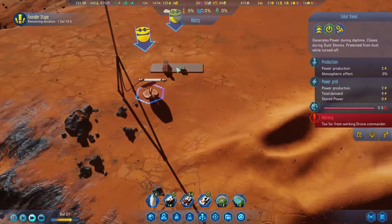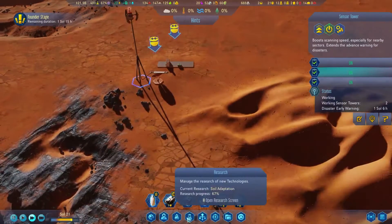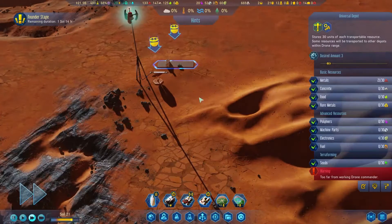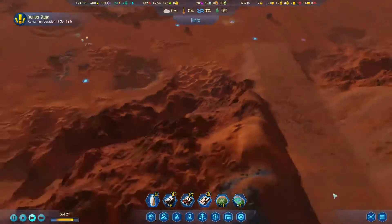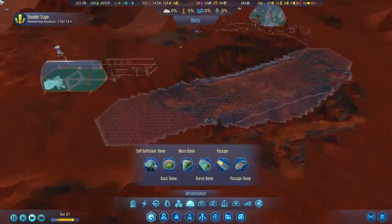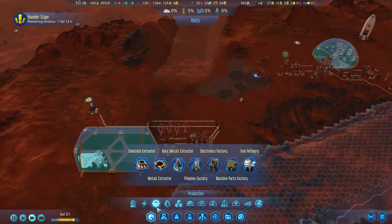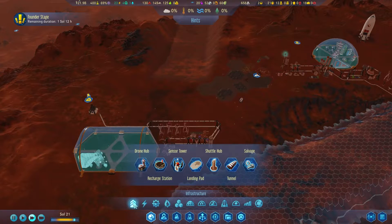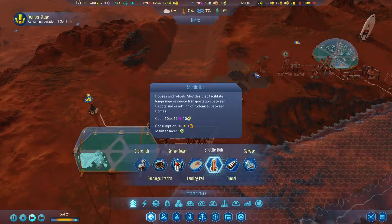There's no drones here, but I think that's okay because I think we were able to research something to get that to work on its own. Something we're going to want to build here pretty quick, as we're starting to expand, is the shuttle hubs — houses and refuels shuttles that facilitate long-range transportation between depots and resettling colonists between domes.